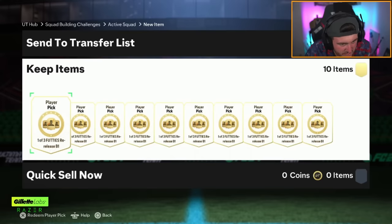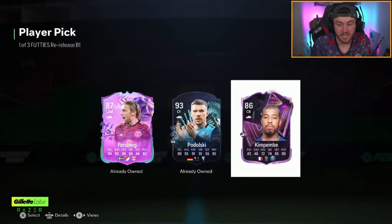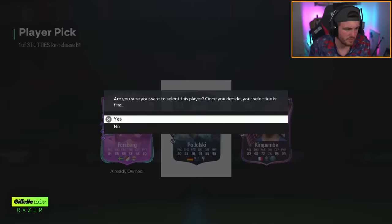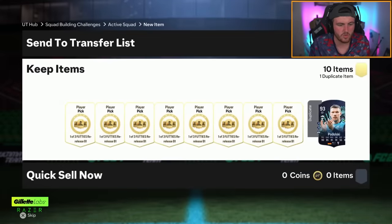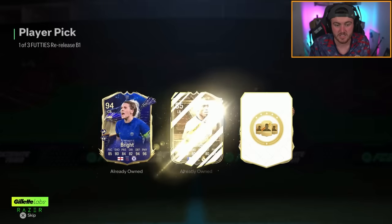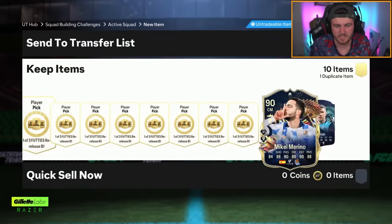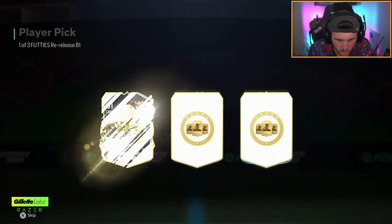Ten footies re-release player picks. Let's cook. I honestly did not know that Podolski was in packs. We're just going to take the dupes — we might as well. We'll just take the dupes because then you can put them straight back into more. It makes more sense to take Mikel Moreno when you need Team of the Seasons for SBCs — we're making the smart choices here.